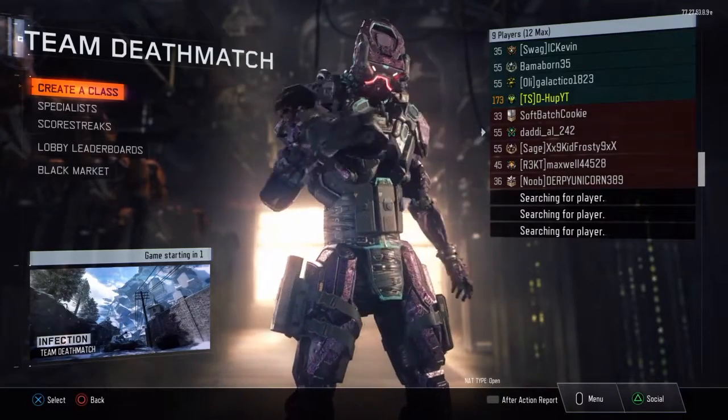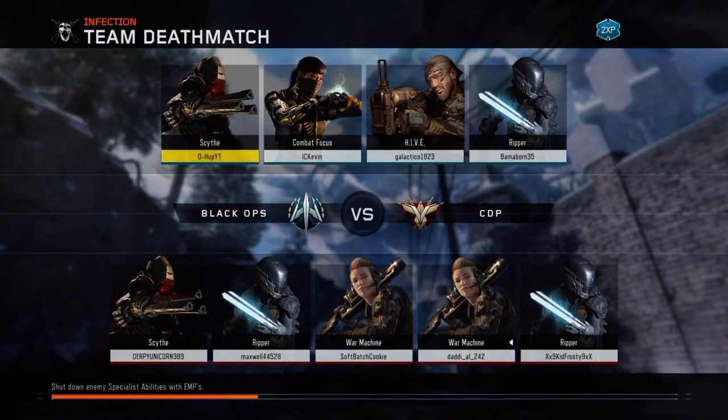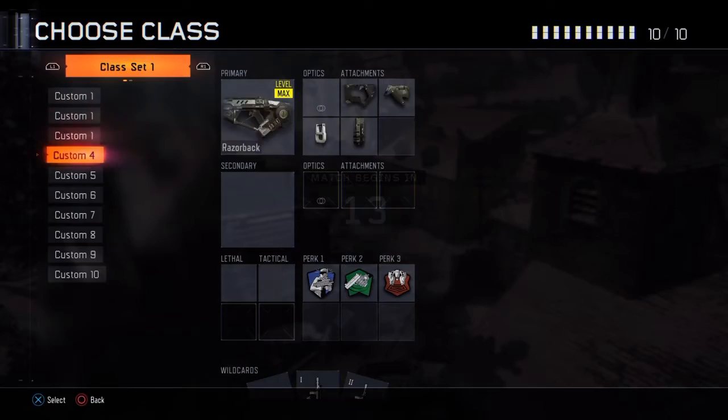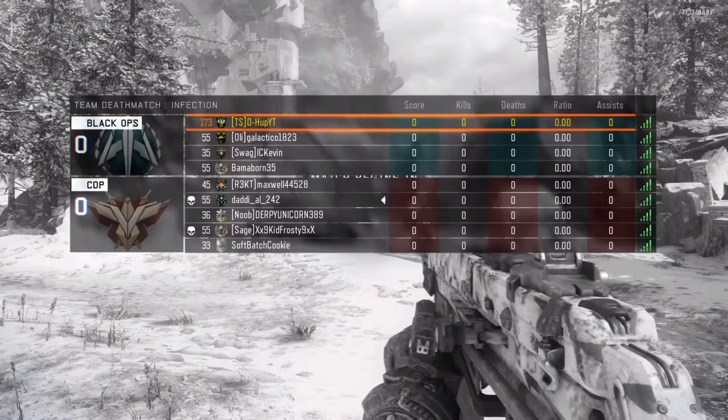What's going on guys, it's your boy DHubb here bringing you another Black Ops 3 gameplay commentary. Today we're playing Team Deathmatch on the map Infection. We are running the Scythe. I bought supply drops the other day — only about ten dollars worth — and there was a deal this weekend, a thousand COD points for like ten rare supply drops. I finally got the HG-40, so we're using it here with FMJ, foregrip, and quickdraw.